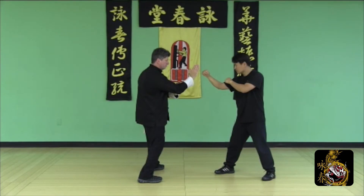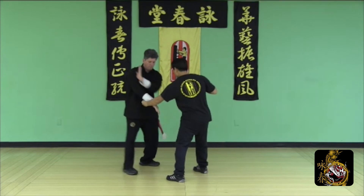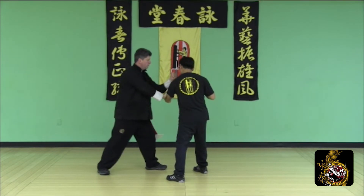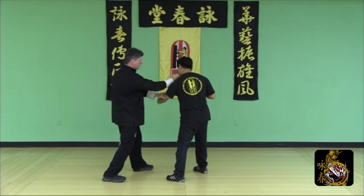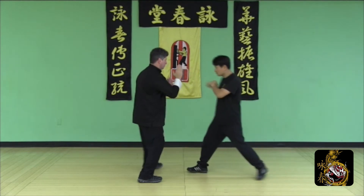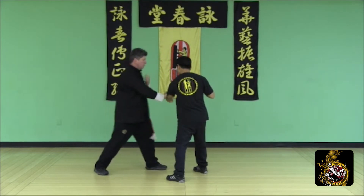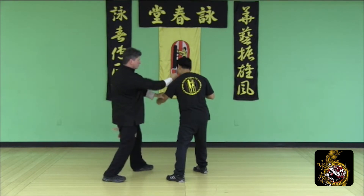Half side step: cover the high round punch with Pak Sao, release Step, cover low round Pak Gan, Gan to the outside, check and punch, Lop and Punch to finish.